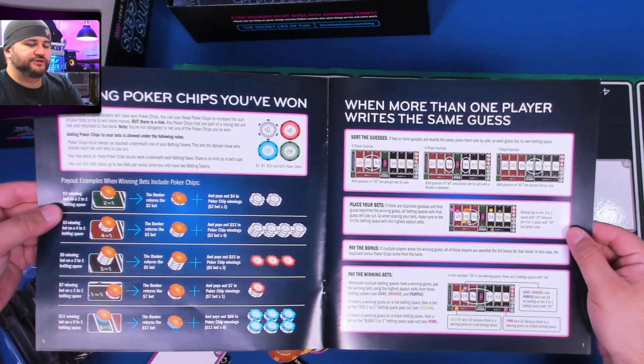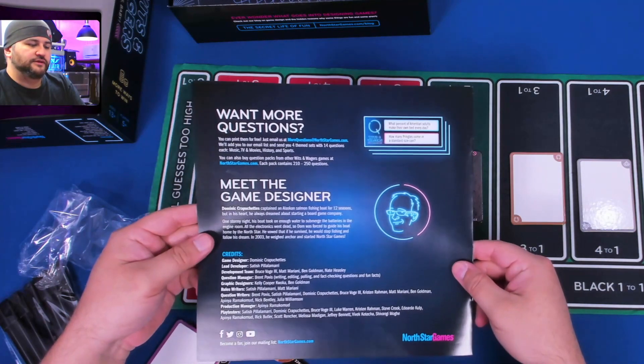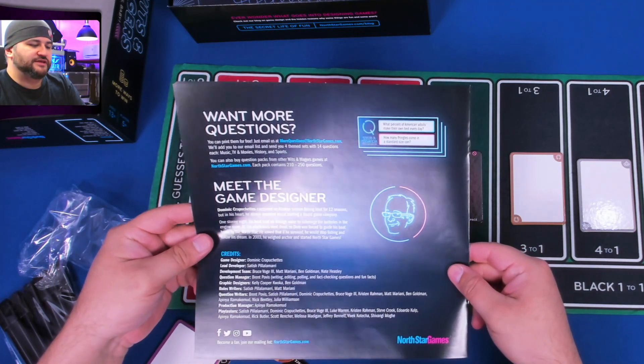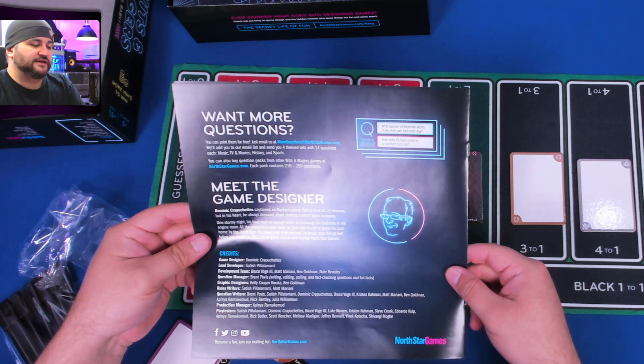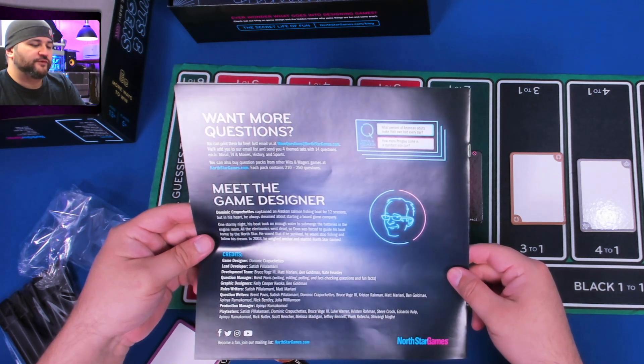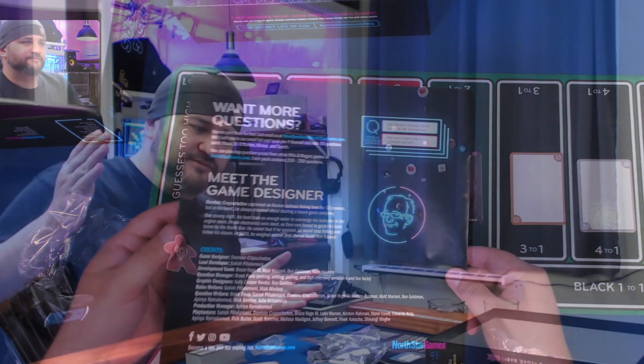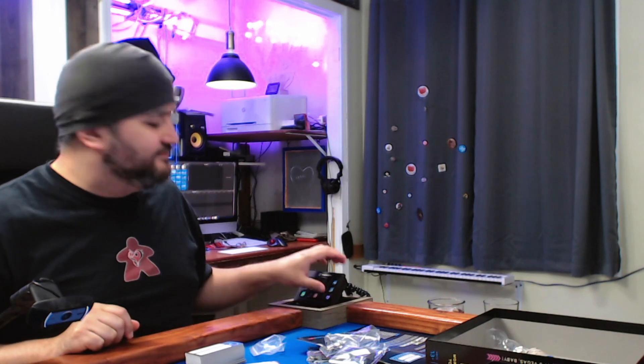You can also win more betting poker chips. If you want more questions, just email 'morequestions@northstargames.com' and they'll send you four theme sets with 14 questions each — pretty nice. Until next time, the box is closed.